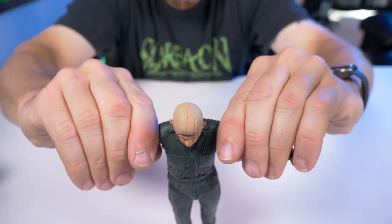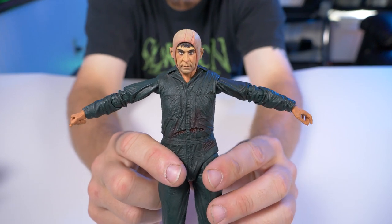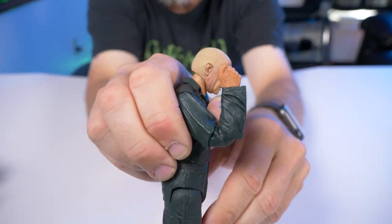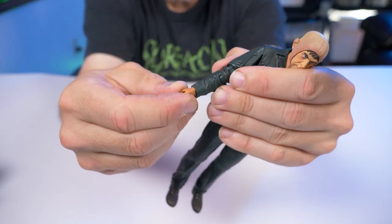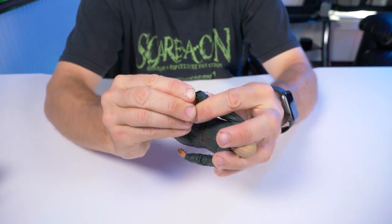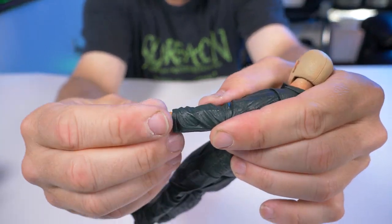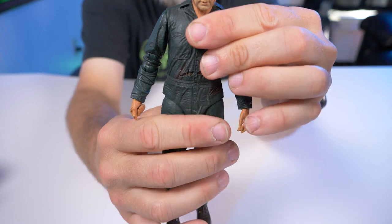Moving to his shoulders — not bad extension, we can put his shoulders out to about right there, plus up-down swivel, standard stuff. His elbows are double jointed — I always love when they give us double jointed elbows. His hands can twist and also move up and down with a hinge — I just had it going the wrong direction at first.